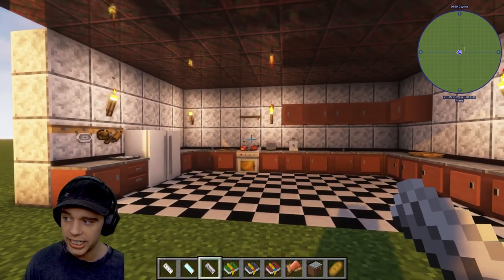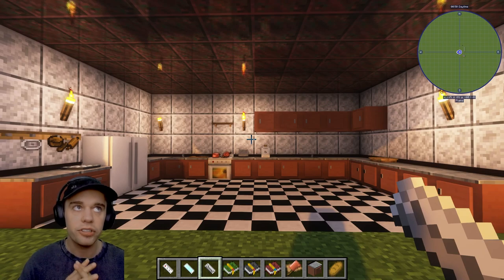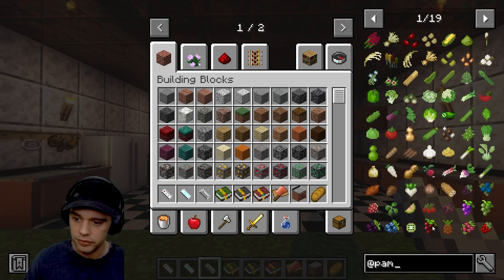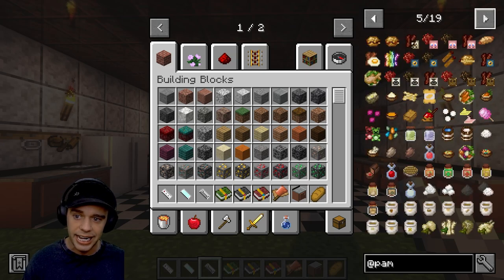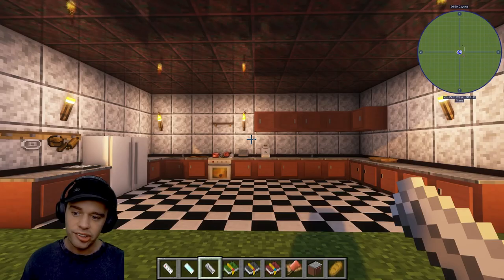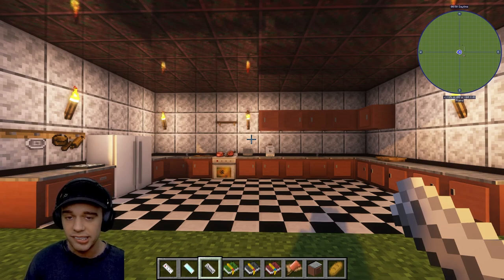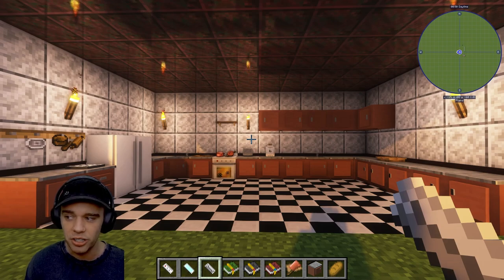That is pretty much it for Cooking for Blockheads - it is a really simple mod that makes your life so much easier for cooking, especially with something like Pam's Harvest Craft. You can see just how much food Pam's adds in JEI - it is absolutely bonkers. Having Cooking for Blockheads installed is a really good way of getting those recipes made more easily, and it pairs really nicely with something like MrCrayfish's Furniture Mod, adding realism and immersion to Minecraft.